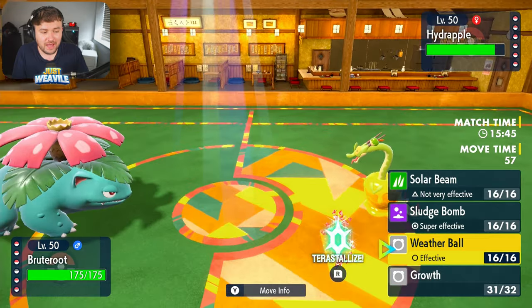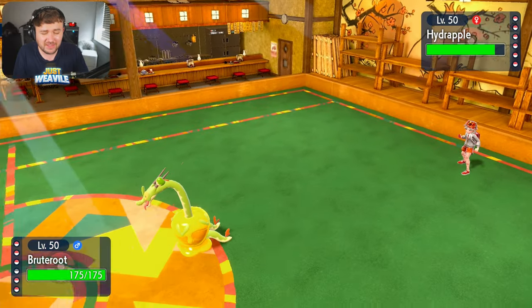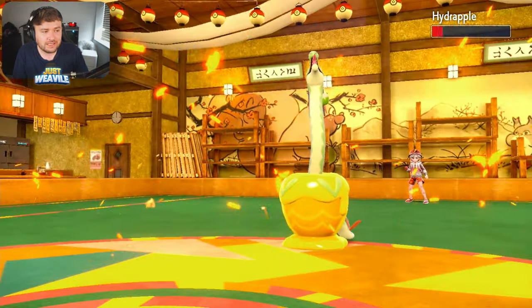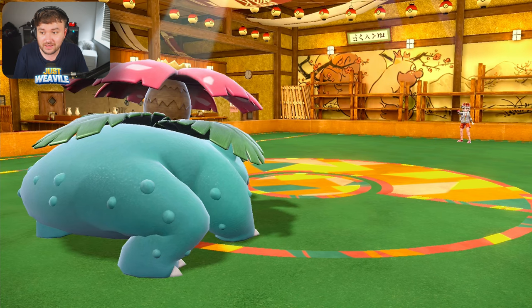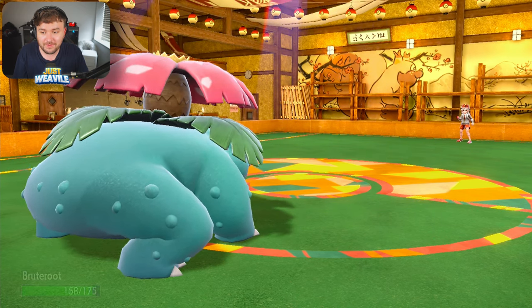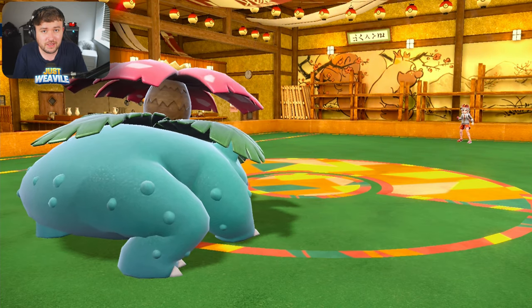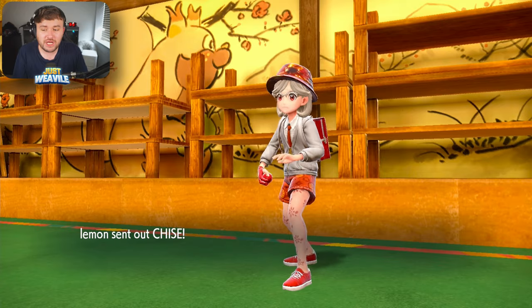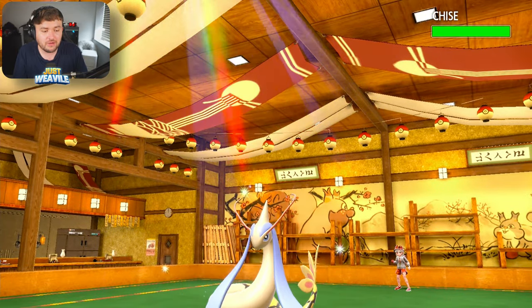Now they're more than likely going to expect a Sludge Bomb or Terra Steel, so I'm going to go ahead and go for a Weather Ball right now. Hopefully this will get the KO because it's in the sun after all. They stay in and don't Terastallize. Let's see how much this does — oh, it's a clean KO on the Hydrapple, which is fantastic. So Hydrapple does go down. Now their basically their only option is going to be the Hisuian Goodra. In comes a switch — what is that going to be? The Milotic. So Milotic comes in.